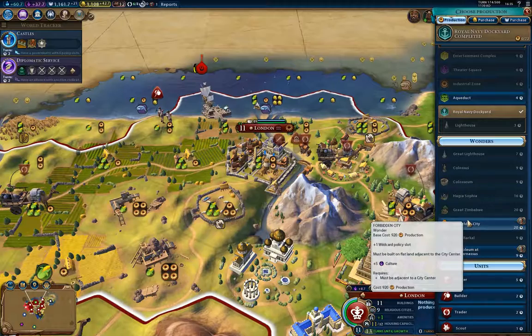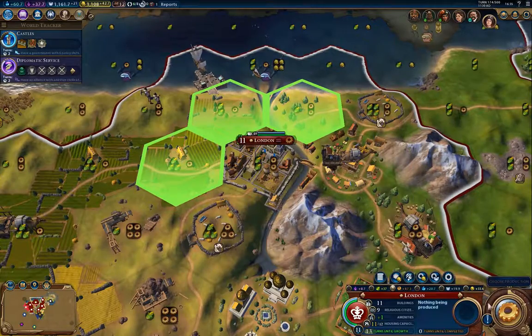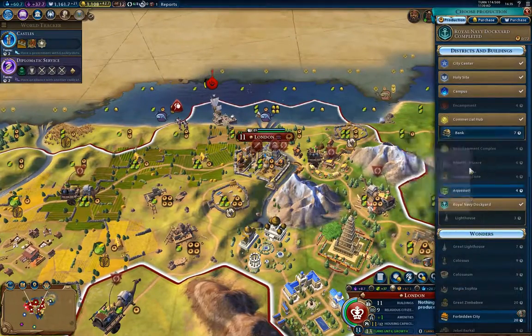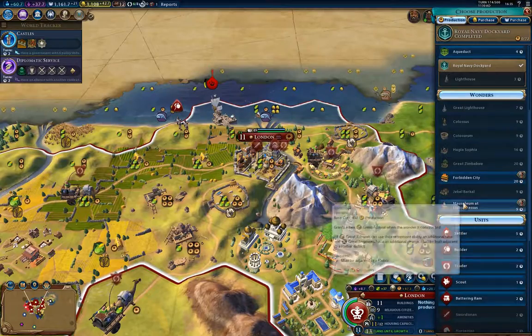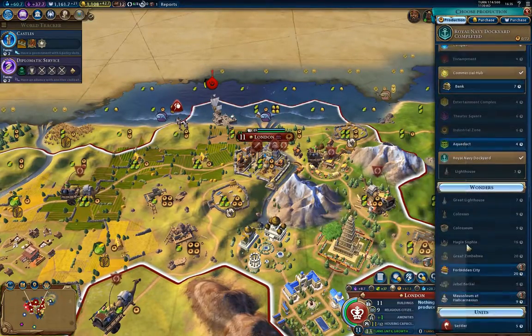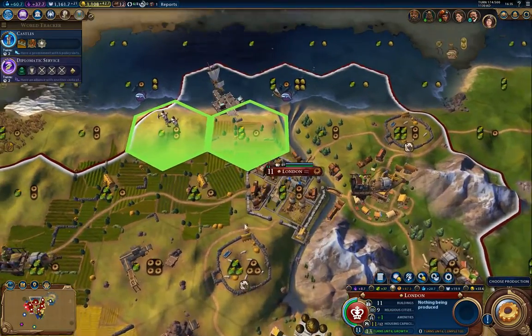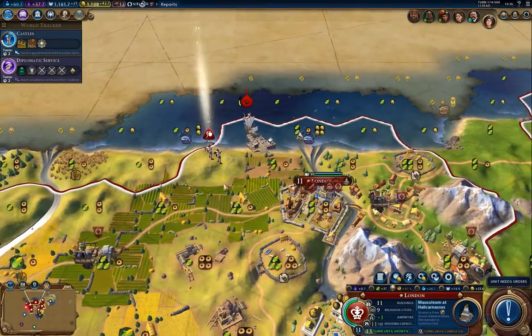Forbidden City might be worth taking a run at here, actually. Extra charge for great engineers is a good one — that one I'm going to try for.